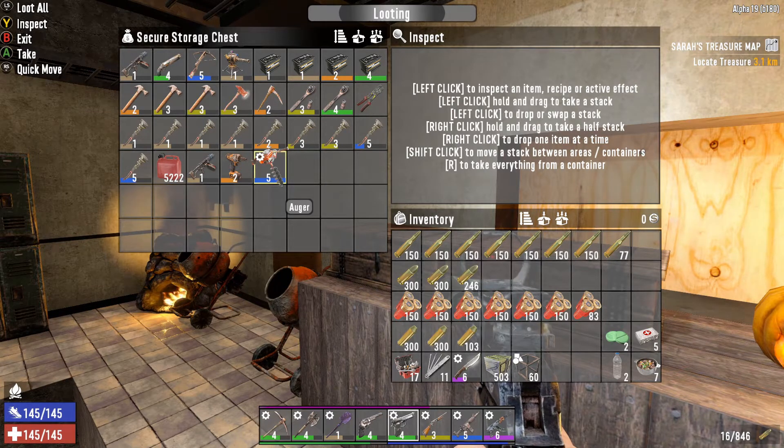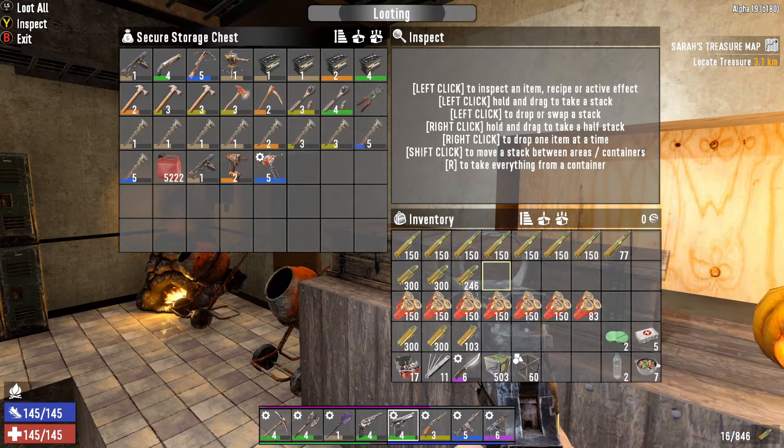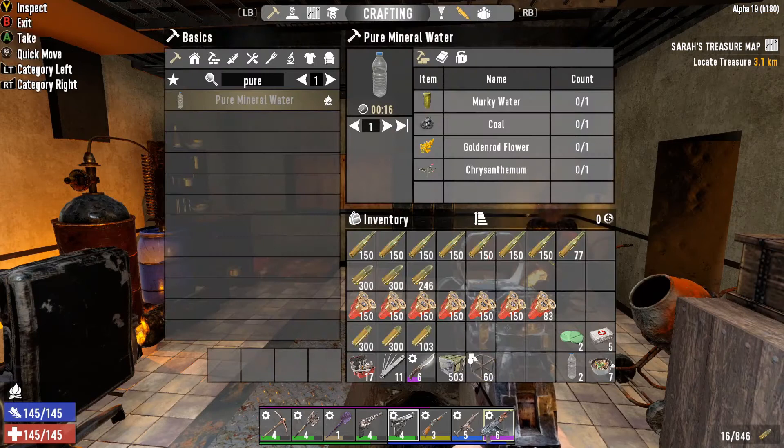And now we have ourselves a level 5 auger. Obviously that is a big deal. We've managed to get 3 augers basically in the same day because I did that soon as we'd finished recording, so very happy with that. As you can see, I have got as much ammunition on me as I can possibly carry and I have equipped the majority of my weapons with a rad remover.